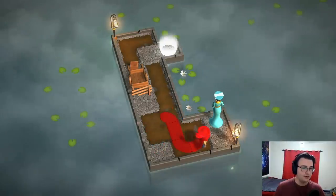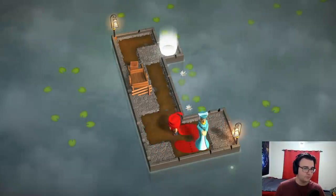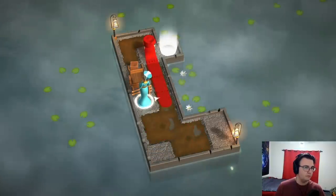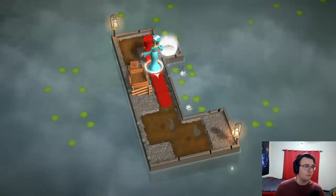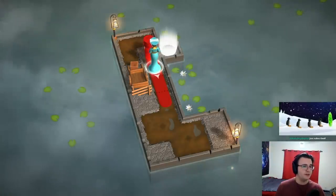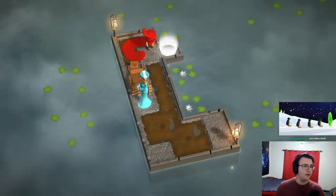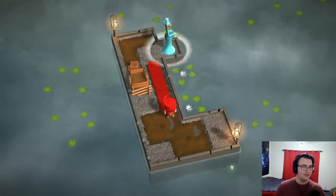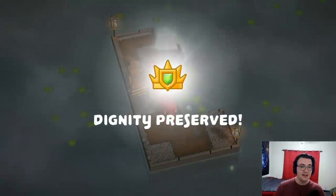We have to get her to go across two squares — seems pretty simple so far. I assume I can't walk with her on me. Here's the move: we come back, bring her around, and just do this instead. Perfect. Loyalty and chivalry — I guess that's one way.